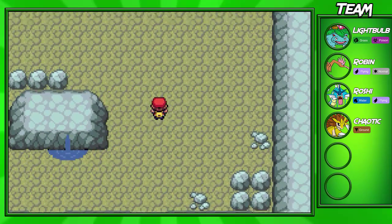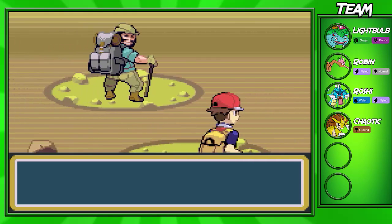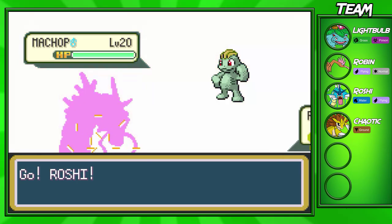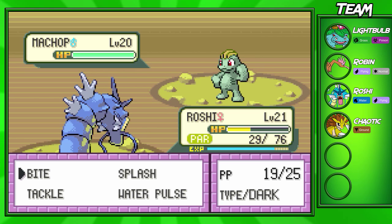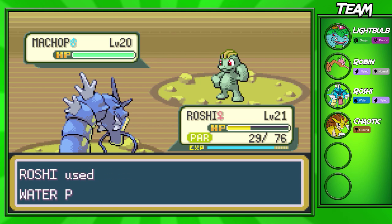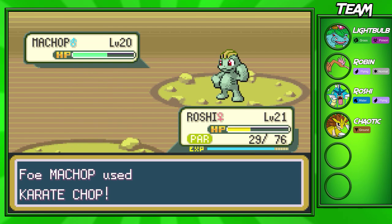So we're going to continue back down here. There are actually two trainers you can fight — I'm going to fight the first Hiker up here and then go back down and fight the other Hiker. These two Hikers we shouldn't have too much trouble with — Onix, Machop and Geodude. The second trainer is going to have a level 20 Machop and a level 20 Onix. We're just going to go for Water Pulses here — that's really all we're going to do in this cave.